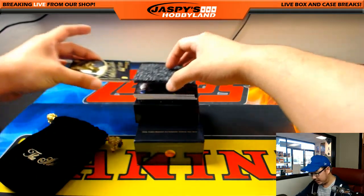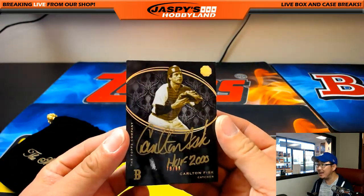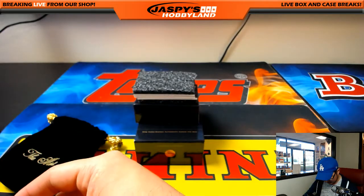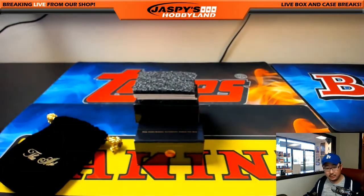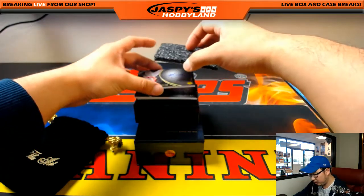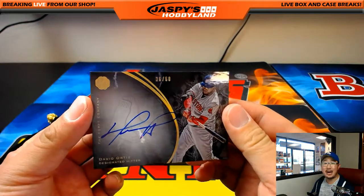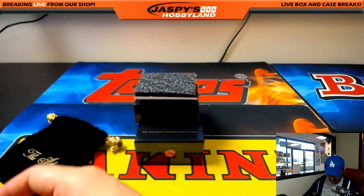Next one — wow — Carlton Fisk, high number 79 out of 99. Carlton Fisk gold ink autograph — this looks gorgeous. Who's got number 79? Scrolling down — number 79 is Jonathan Wilson. A few more to go. 36 out of 60 — Big Papi, David Ortiz.